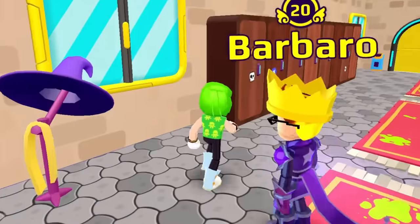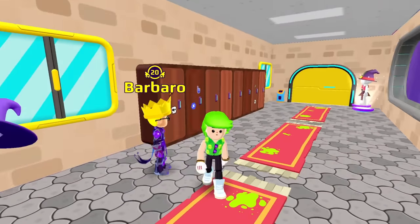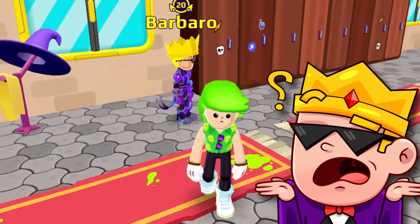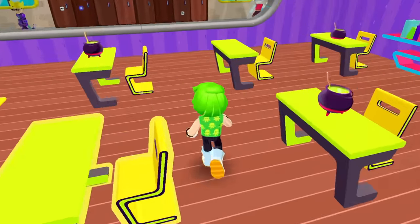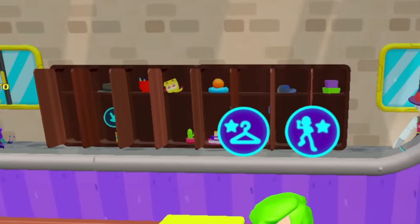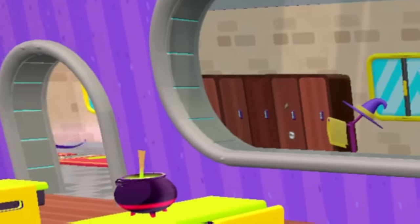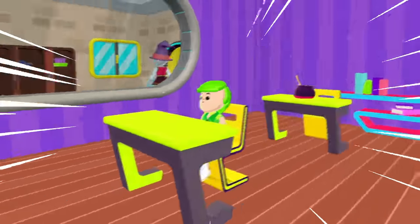Barbaro, come over here next to these lockers. Can you just keep an eye on them for me please? I don't understand you, noob! Now I'm gonna show a little trick I learned from my friend Jacky Lee! If I come here and sit on this chair, all the locker doors will open! What is happening? This is the perfect way to scare your friends in this Halloween update!